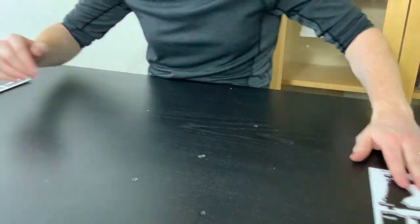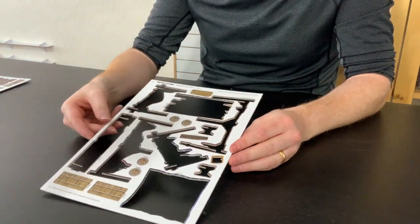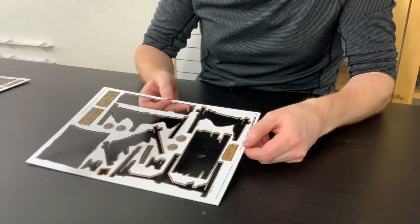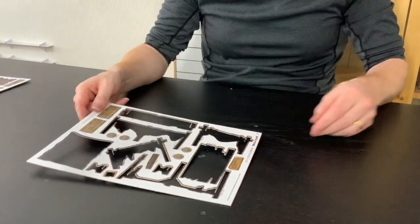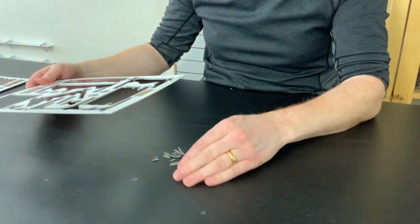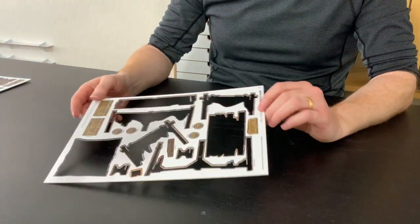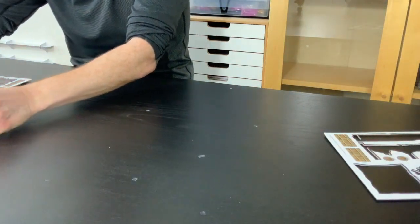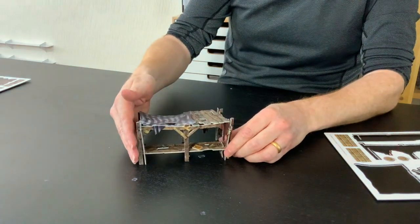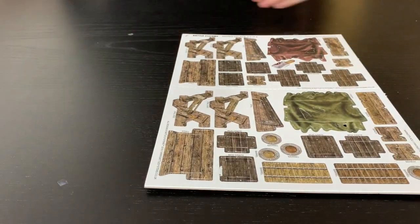You also get a couple of barrels — I don't need to show you how to put those together as they're on the dedicated scatter terrain video. You've got some extra little bits of wood, and when the barrels are made up you can pop those in there as well. There are lots of little bits and pieces you might want to put in your barrels — little pop-out pieces that just add a bit of texture to your set. That is your rather cool large market stand.